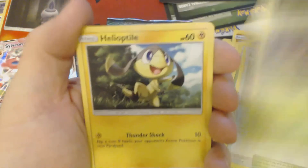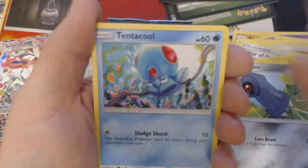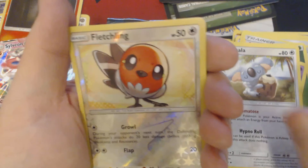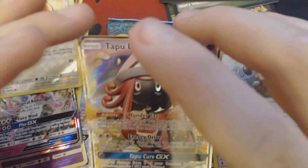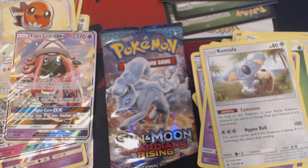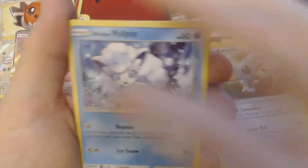Something interesting this way comes. Here we have Phantom, Helioptile, Beldum, Tentacool, Clefairy, Grass Energy, Slowbro, Gotharita, Kamala, Reverse Hollow Fletchling, and Tapu Lele GX. Tapu Lele GX — the single most broken card in the format to date. I think pretty much every deck in the format is using between two and four of that card, except for one that I can think of off the top of my head.